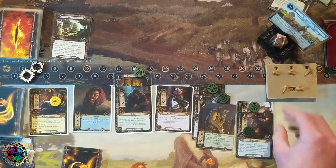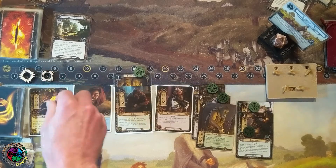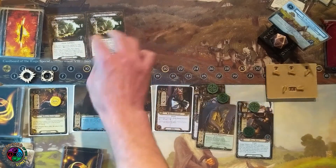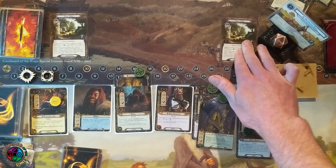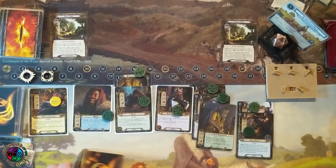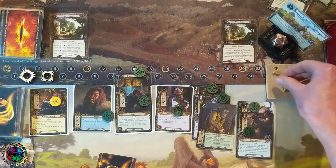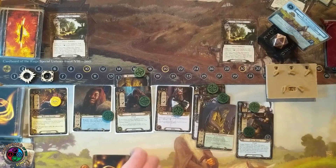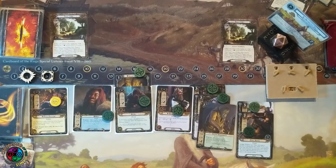I don't care if I make progress right now, and I don't — I reveal another Troll Camp, so I actually have to raise my threat by one. I'll travel to one of the troll camps so I don't need two in play. Because all my heroes are ready, I play We Are Not Idle — giving the three resources to Nori — and get to draw a card: Sneak Attack.